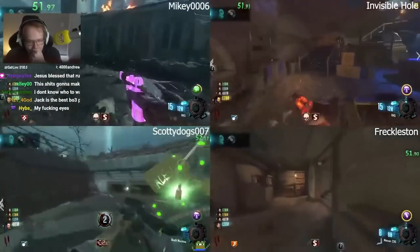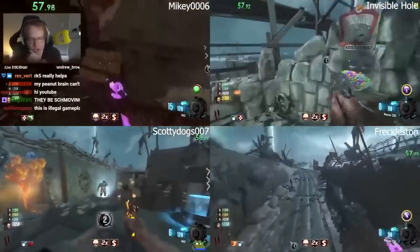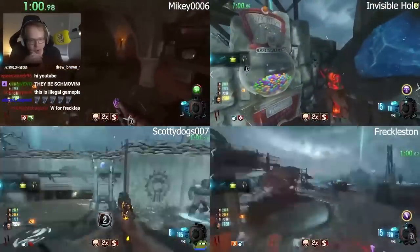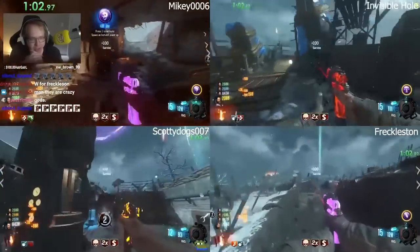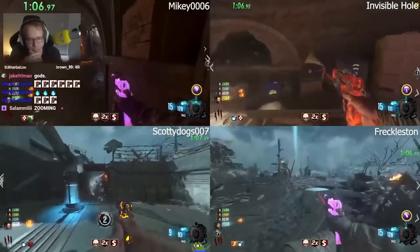You can just see so much in this gameplay. They're basically just getting each other perks — two people have Jug already. They have Shopping Free, so Mikey is just going to get as many as they can. We got another raindrops.